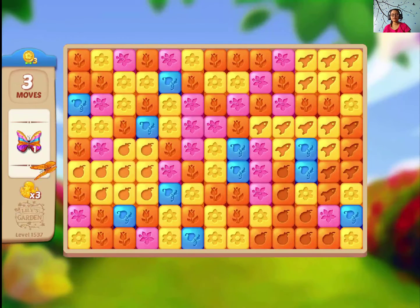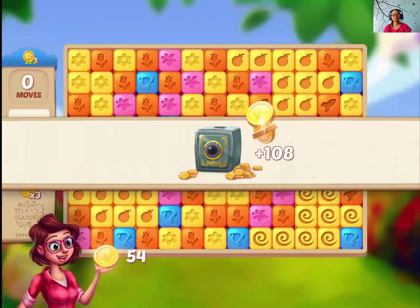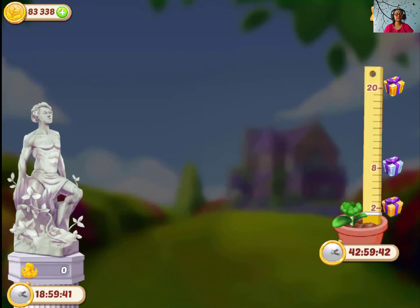So guys, making a magic pass will help you a lot, so guys don't make a magic pass — guys match it with a rocket launcher. So that was the 1537 off release card.